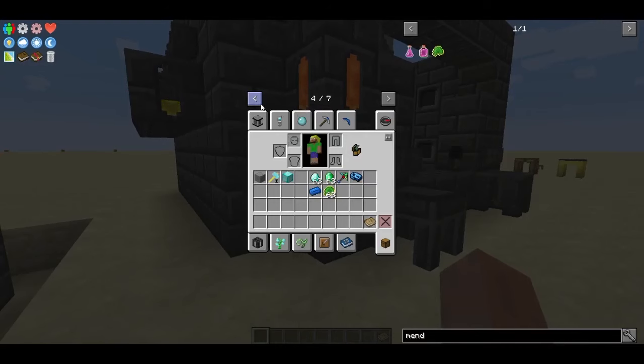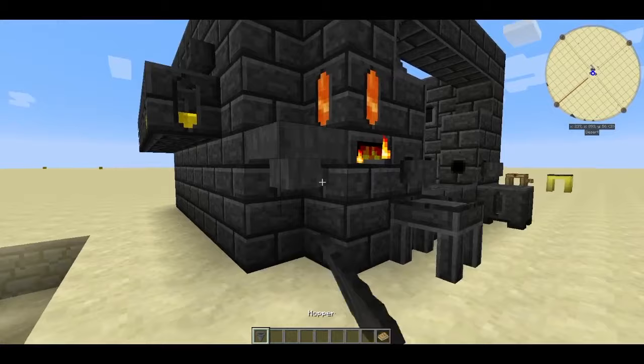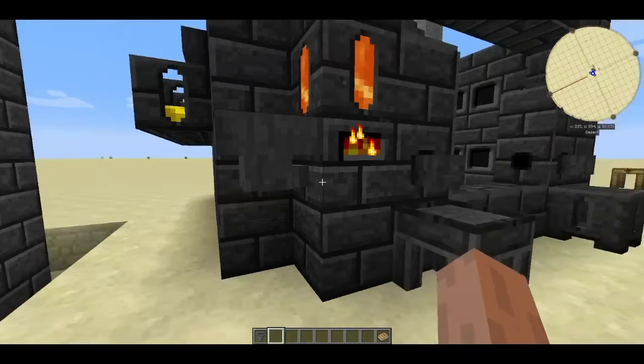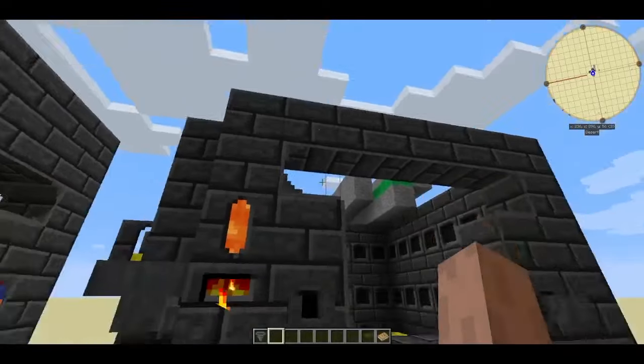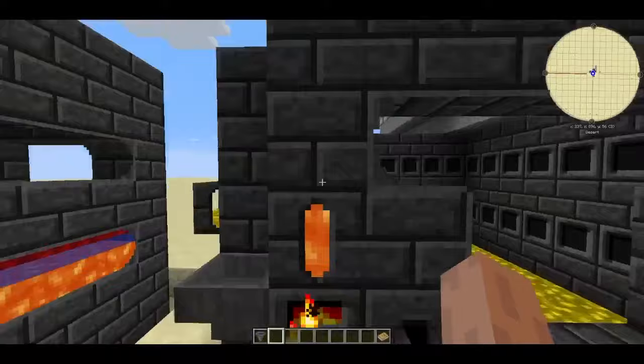You don't have to use the Smeltery controller interface anymore. You can put a hopper into the controller — I can grab a hopper, put it in, throw some cobalt in, and it starts smelting right there. You can feed the smeltery either through the open top or via a hopper into the smeltery controller.